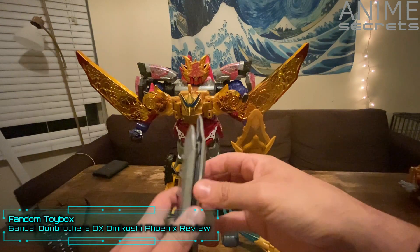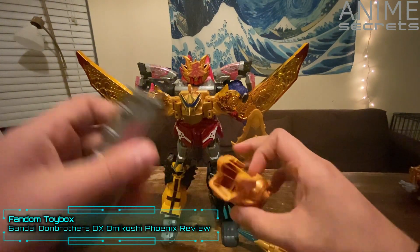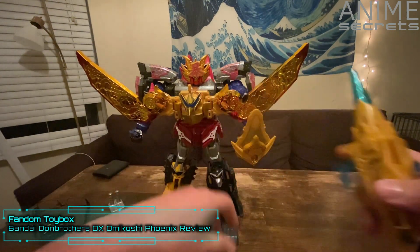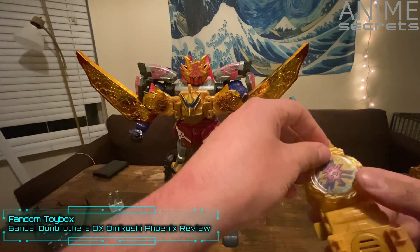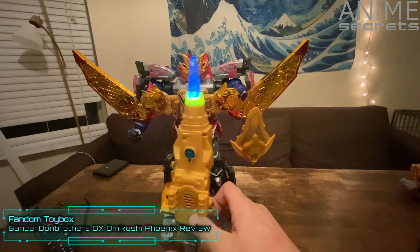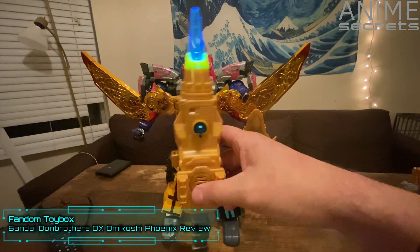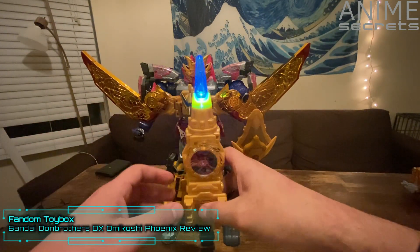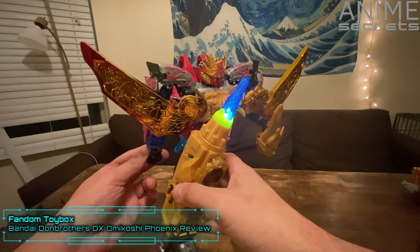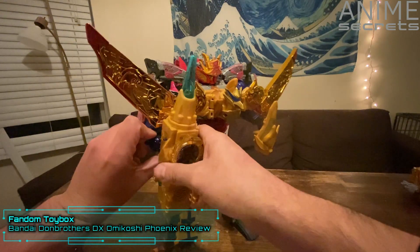So there we go — this piece is going to become a shield. Now for the weapon, we're going to take these pieces and attach them to the swords. We take this piece that's going to come out, connect the swords here, and that's going to go in his hand.